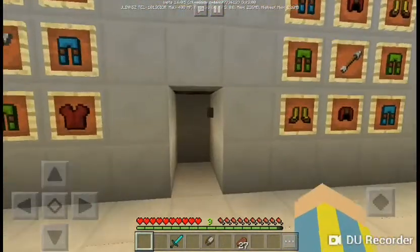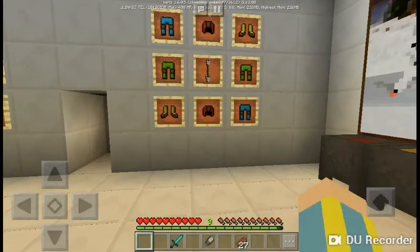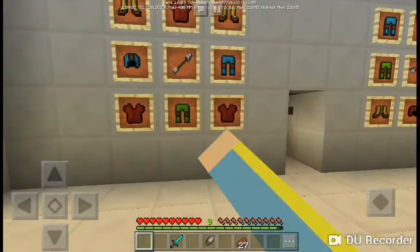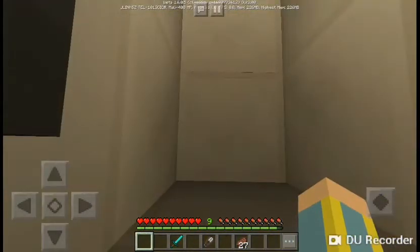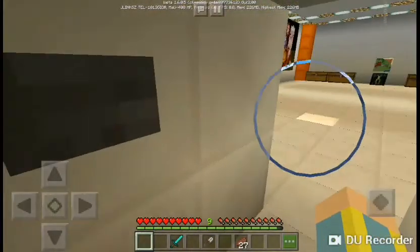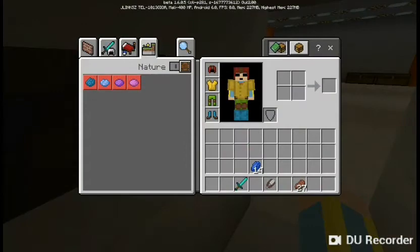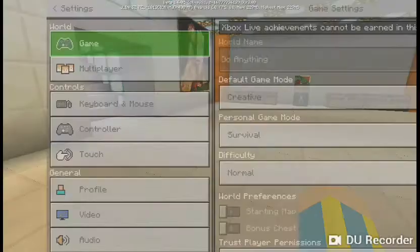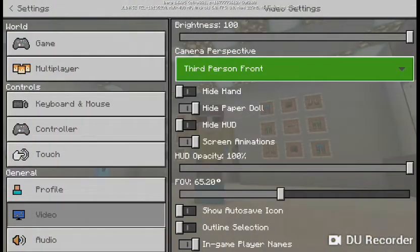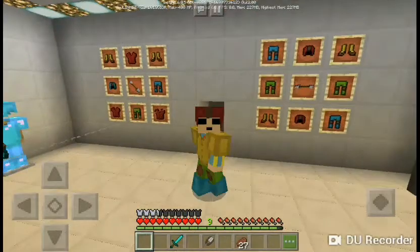We got some other chests and you can actually choose which armor you want here. Let's say I want green pants and red chest plate — I can go in here and it will give me my armor. If I press this button four times it will give me armor. There we go, I'm filled with such cool armor!